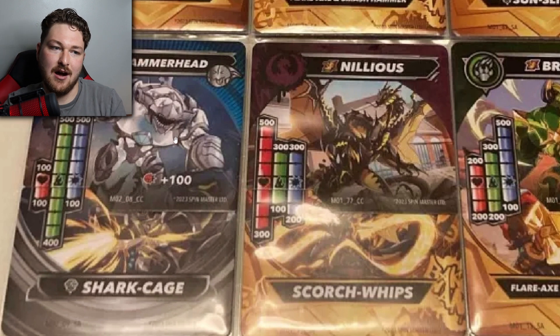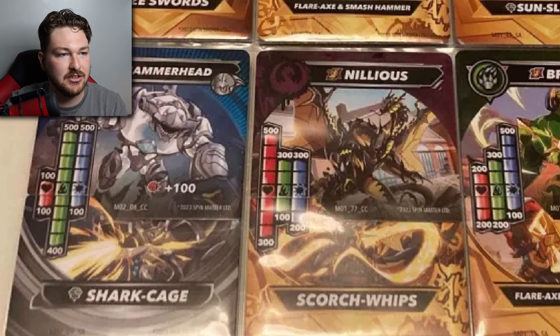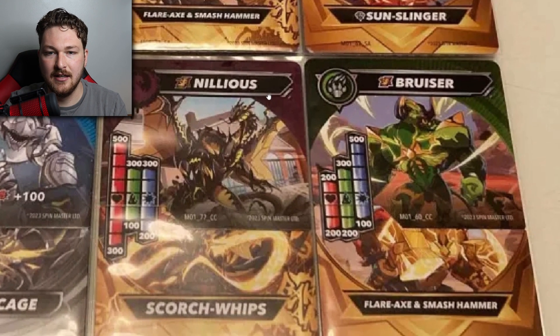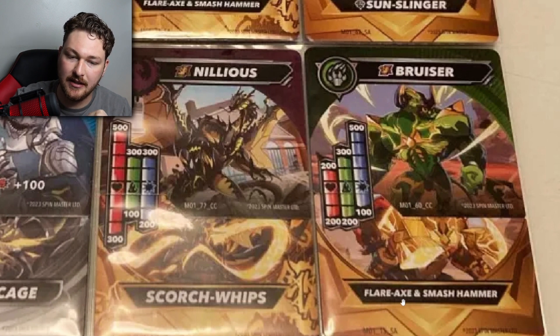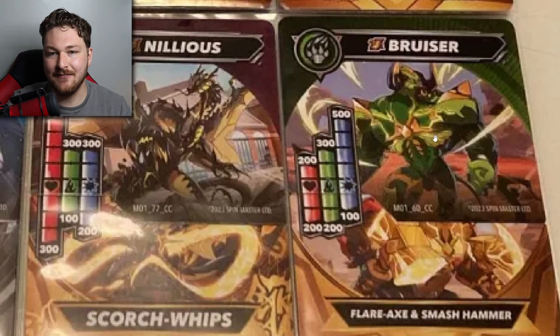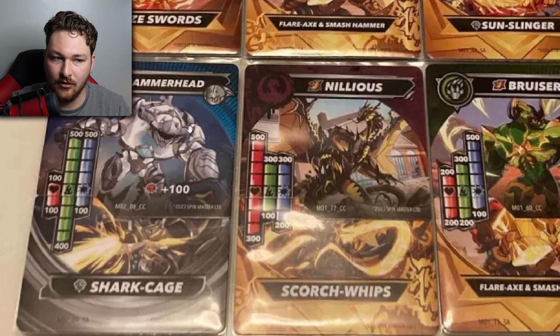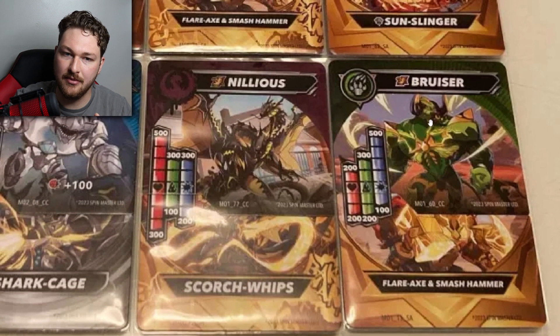We've got Hammerhead, which looks like a combination between a Hammerhead shark and Rhino from Spider-Man. Pretty cool. We've got this move called Shark Cage - very nice. As you can see, his symbol there is slightly different than what we've seen, but they all have this smiley face symbol. Now, curious enough, Nilius doesn't have that. And neither does this new character named Bruiser. Not sure what's going on, but we've got this same ability here - Flare Axe and Smash Hammer - as Drago. Bruiser looks maybe like a giant golem or troll type thing, but he's got the bee symbol with the paw. So, debatable.